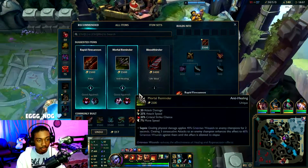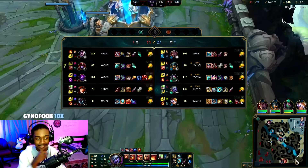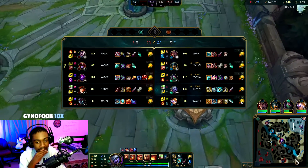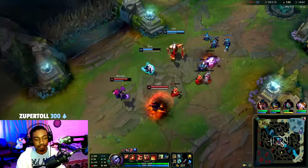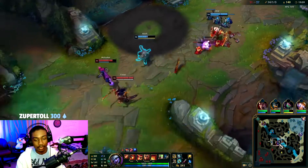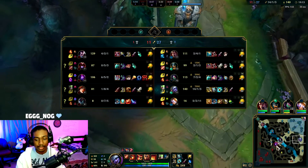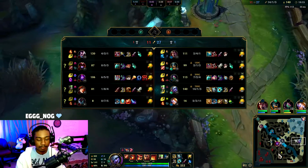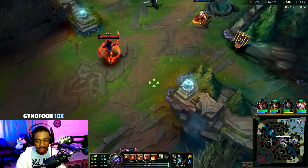Let's get that Infinity Edge. I have to build QSS — I have to. Malzahar might ult Akali, so we should rotate mid knowing that tower is still there. But there's still a possibility Malzahar might ult us.